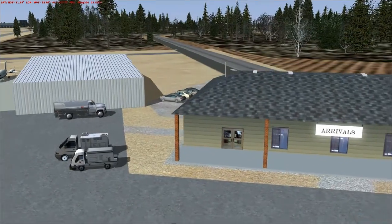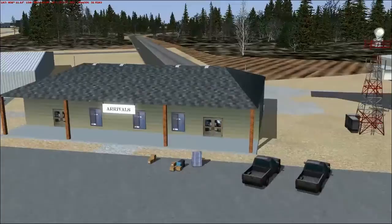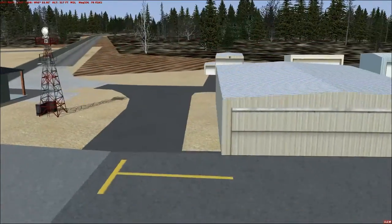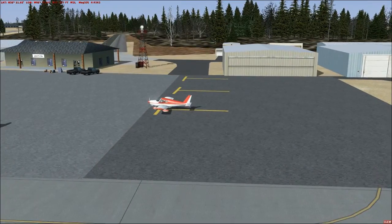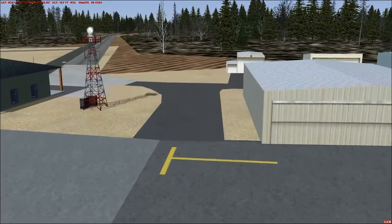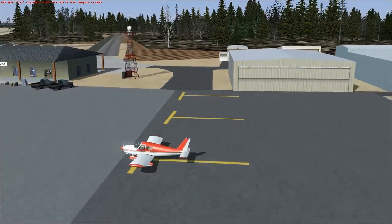So here we have our FBO, arrival sign facing this side, there's the cargo we placed, a couple trucks, there's the beacon tower, here's our hangars, and you can see how the GP objects look really nice. These T's are really big, and that one's really close to the hangar. We could fix that if we wanted, but I'll leave it as is.